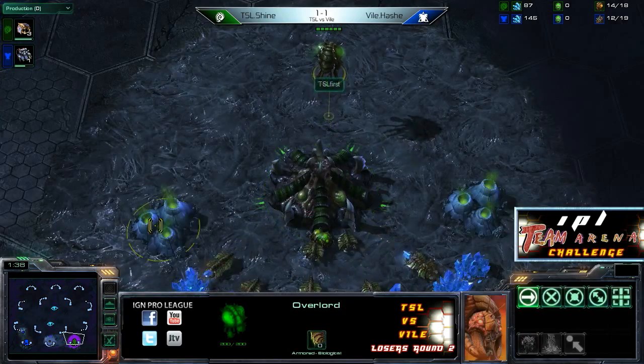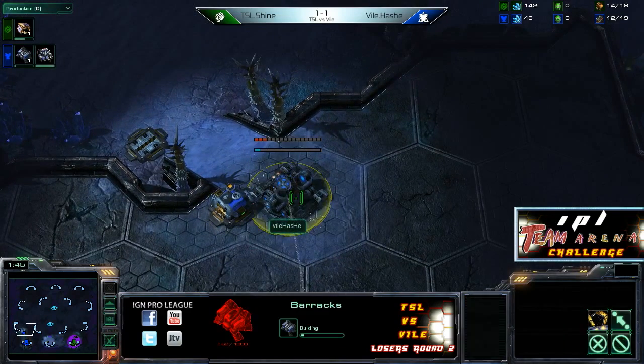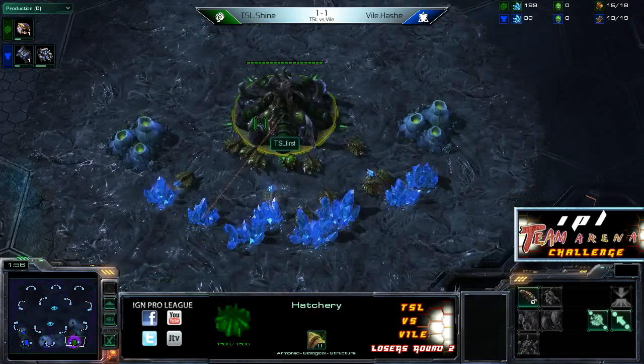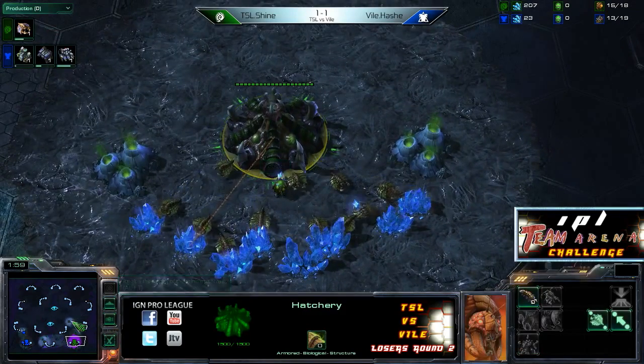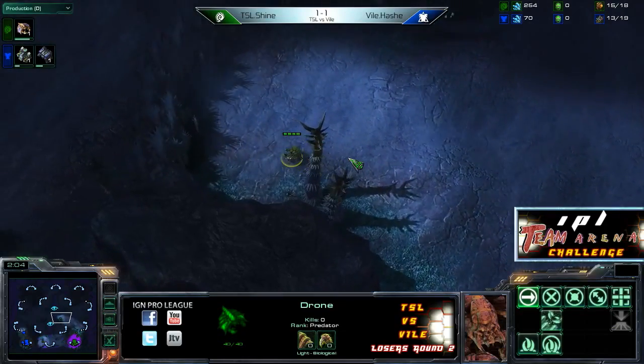Unless you're a Korean Terran, and then you'll put your depot somewhere and your barracks on the other side of the map. Or if you're a jerk on this map like Artist, supply depot at the top and then a straight-up 11-11 racks down at the bottom. Yeah, it's pretty popular — pretty good build. But barracks and gas at the normal timing so far for Hash, nothing out of the ordinary.